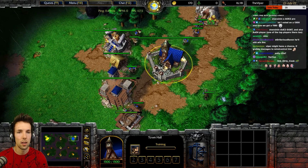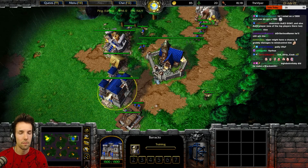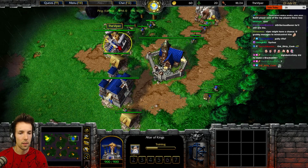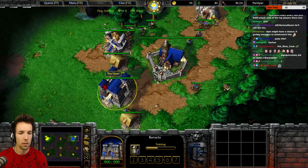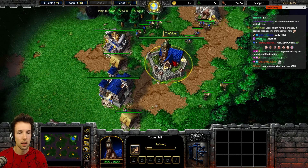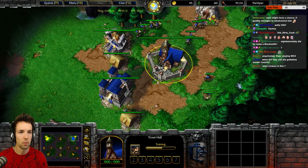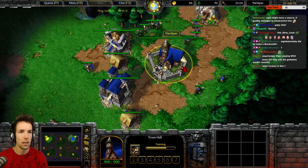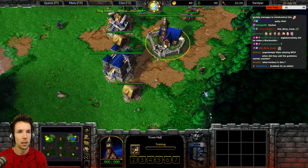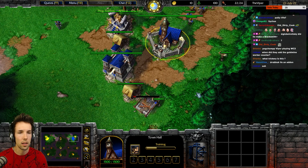I want to go to the top left creep first. I want to try to do this as quickly as possible. This is good. Peasant skewed up is good. Soon you can stack up another footman. And then the next expense will be another peasant. When you have 60 gold, start moving to make a third farm. Now. Perfect.